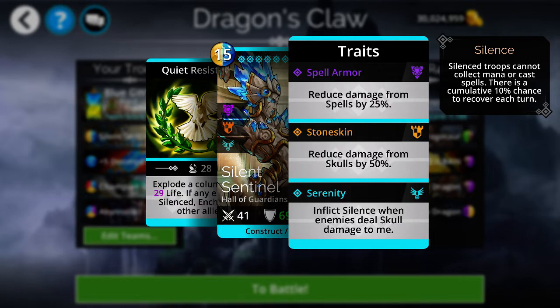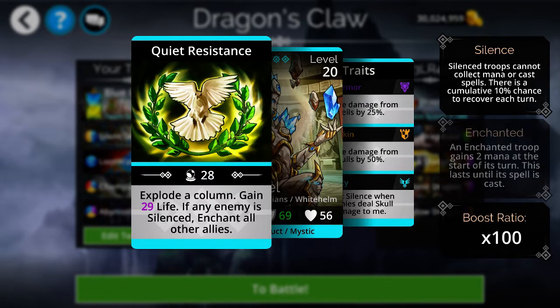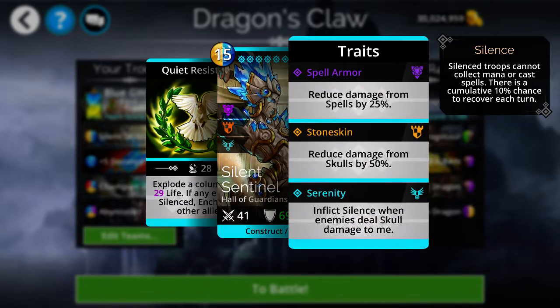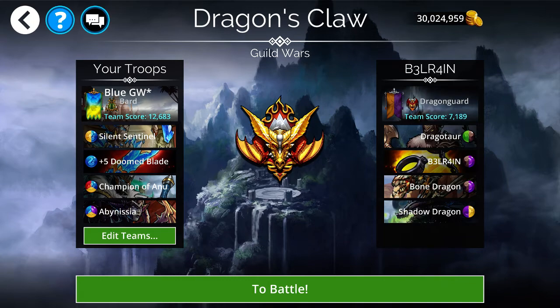The final trait is really important too — it inflicts silence when enemies deal skull damage to the troop, which goes really well with its ability. It explodes a column, gains life, and if any enemy is silenced, it enchants all allies. We're going to use that to our advantage in the battles to come: use the silence feature to enchant all allies and generate more mana.